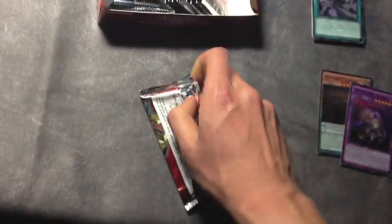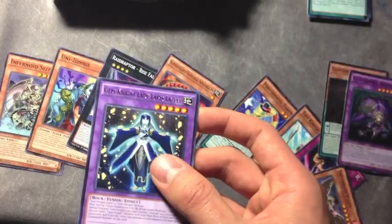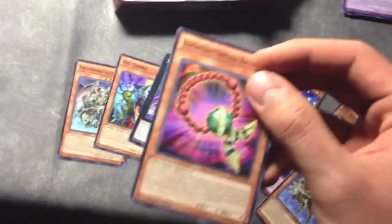Pack number three. We got the Gem-Knight Lady Lapis Lazuli. We also got Super Heavy Samurai Soul Beads. Soul Beads — what the hell? Oh my god, I don't even want to know what that's about.